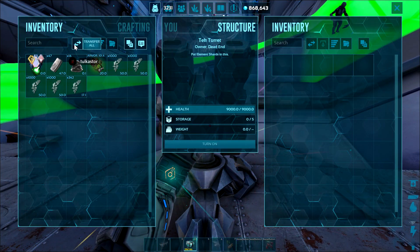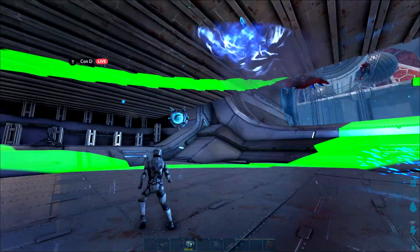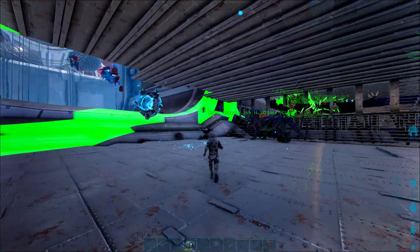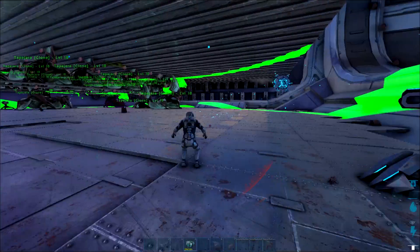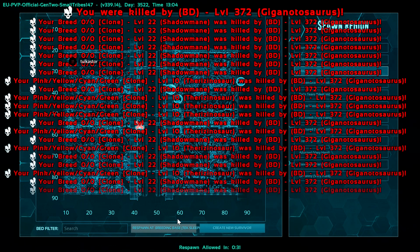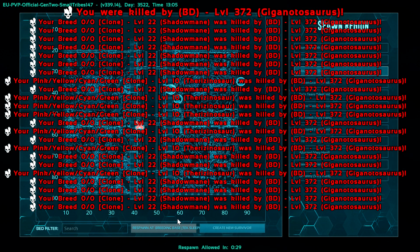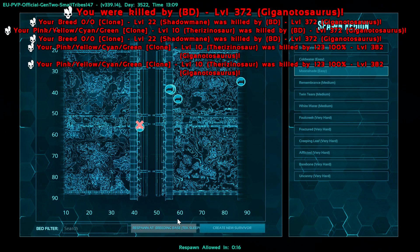This honestly would have been a pretty easy defense if they wouldn't have been able to take out my teleporter before I got on. For the most part none of these breeders had saddles and a lot of them were so low level that they wouldn't even be helpful. The only thing I really had that was going to help is these shadow manes, but you can see here that it didn't really help me when I tried using it. I've never actually been online meat ran before, so this is a new sight for me to see. Hopefully it'll be the last time I ever see it.